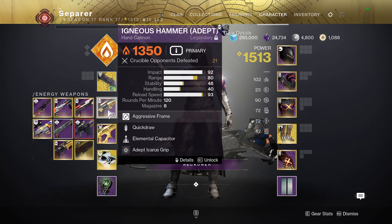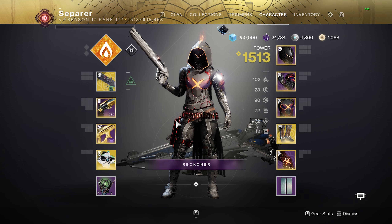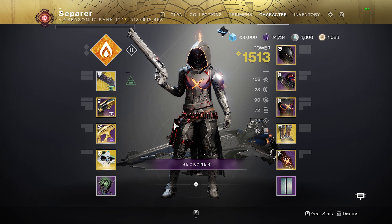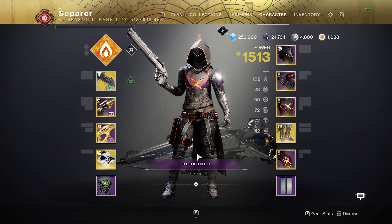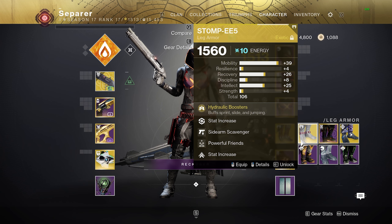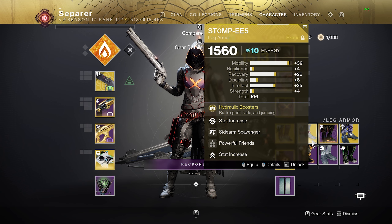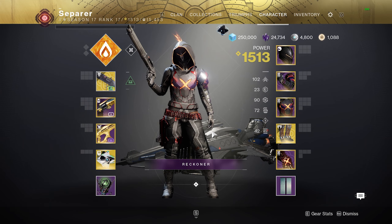I'm going to show you how this build works with Igneous Hammer in a game. And let's say I had Stompies on instead of Lucky Pants — I'd be at zero. I am at zero across the board and shooting random bullets left and right. Stompies are now purely a ground exotic, and once I get in the flow of realizing that I'll make the Stompies video. But for now we're going with this build.